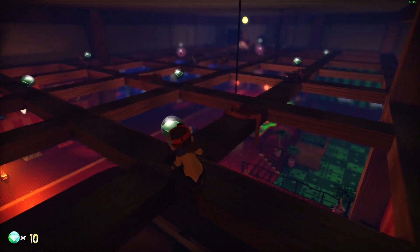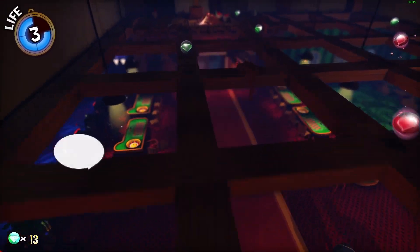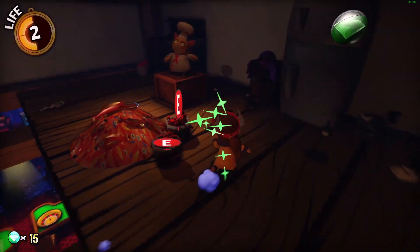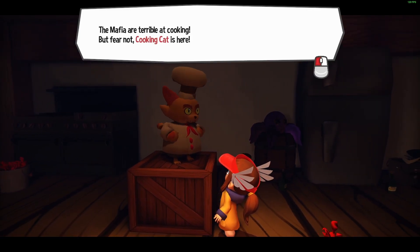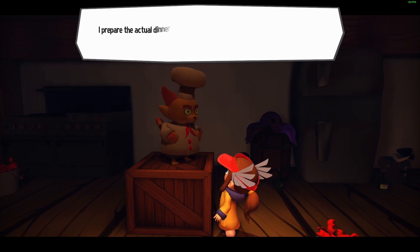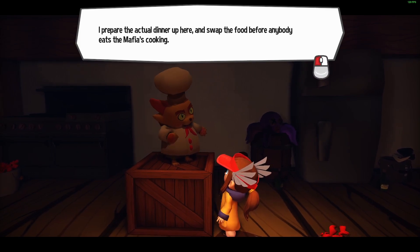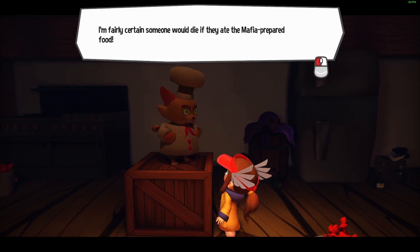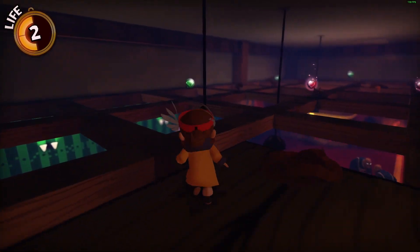Oh, what is this? Looks like we can go on top of here. And there's rats. Of course there's rats. And a cat? The mafia are terrible at cooking, but fear not — cooking cat is here. I'll prepare the actual dinner up here and swap the food before anybody eats the mafia's cooking. I'm fairly certain someone would die if they ate the mafia-prepared food. Is that a bad thing? They're mafia.